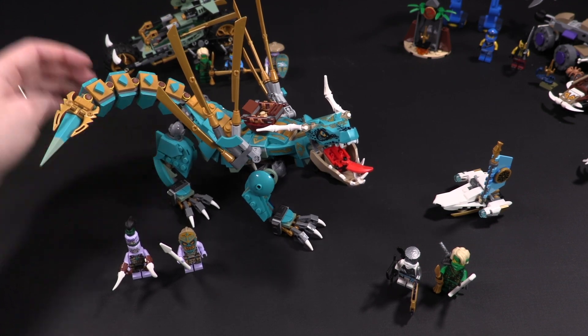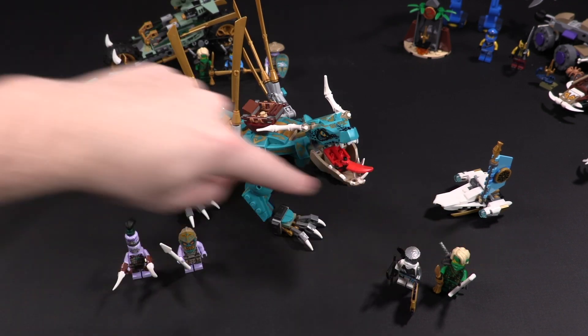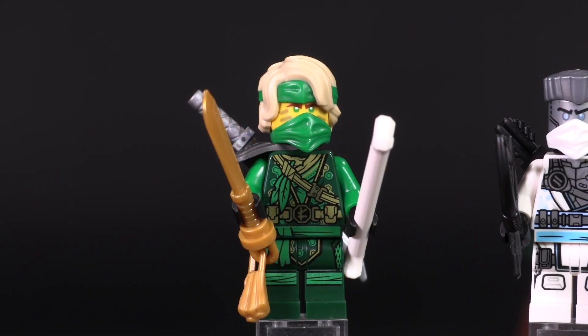Let's move on to the Jungle Dragon — set number 71746, $40, 506 parts, and comes with four minifigures.